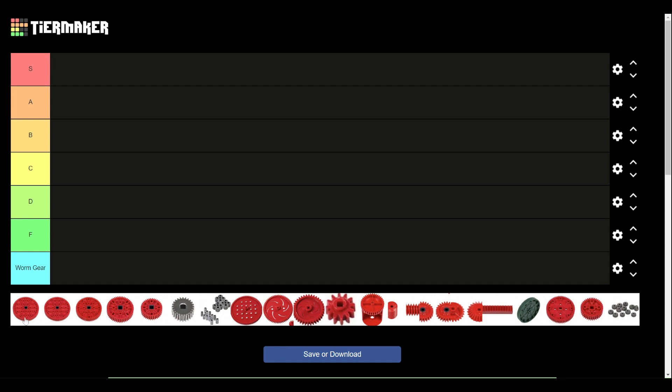The first gear we have is the version 2 84-tooth high strength gear. Overall, I think these are pretty solid gears. You can use them on a catapult very effectively. They're good if you're trying to get a really fast flywheel going. They're also a very good gear to use on a four bar lift. Overall, I think I'll give them A tier — very solid, but you can definitely get by without them.